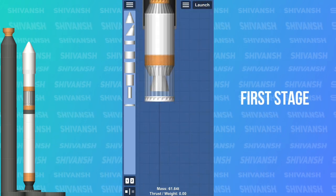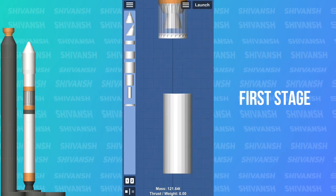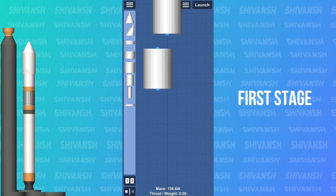We are done building the upper stage. Now we will build the core stage. This stage needs to be powerful enough to lift off and escape Earth's atmosphere.